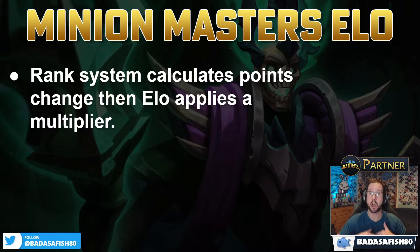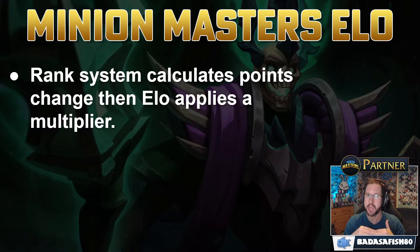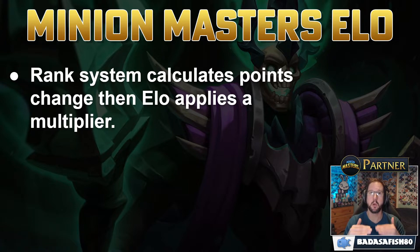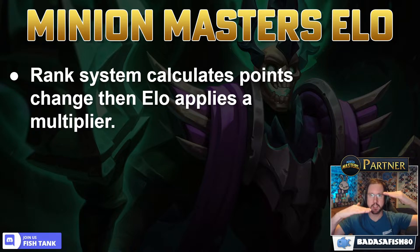The opposite applies if your rank is higher than your ELO suggests. We saw this at the start of the season after a bug allowed people to rank up very quickly - far higher than their ELO suggested. Those players experienced the system awarding them far fewer points for winning and taking away far more points for losing, again trying to equalize the ELO and the rank.